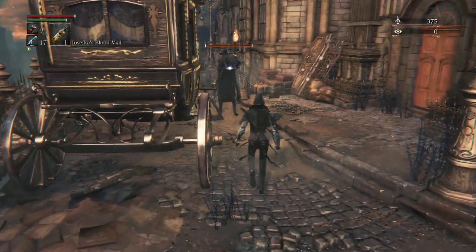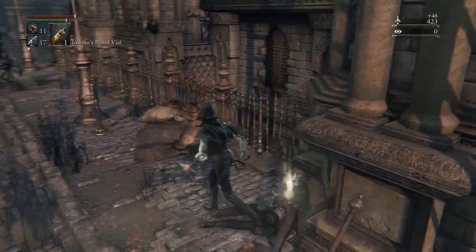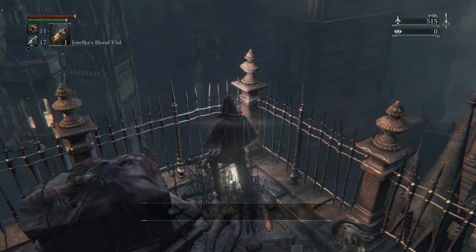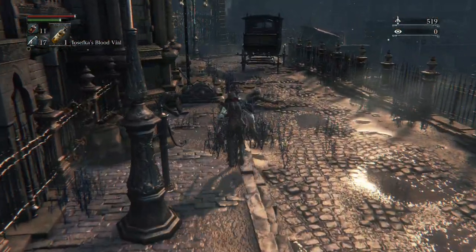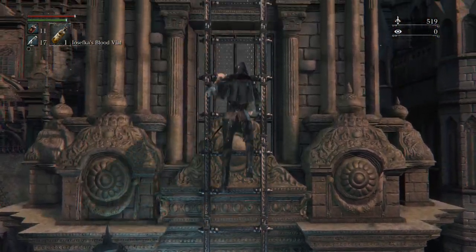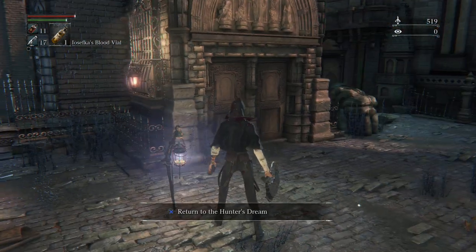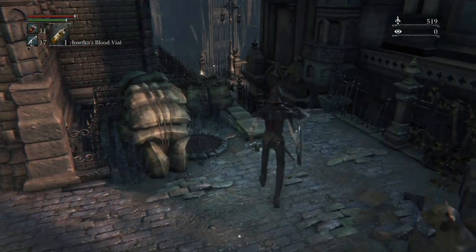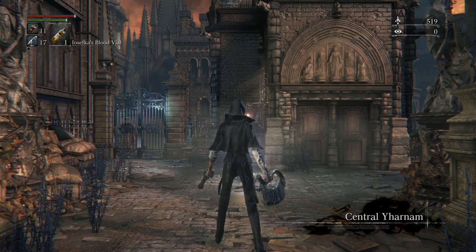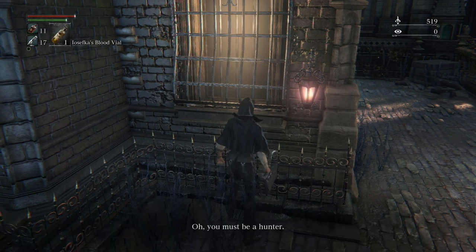One of the more troublesome things at the beginning of the game is the lack of resources. This can also become a problem with bosses — don't be afraid of grinding a few enemies for extras before a boss. One of the interesting things about the arcane build is it increases item discovery, so we'll actually get more drops, and it also increases the damage of pretty much all elemental attacks. So a molotov will do more damage because we are an arcane build.